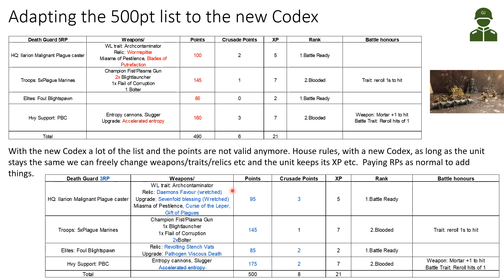He can still cast only two powers per turn, but with the reroll he can cast more reliably and hopefully deal mortal wounds with the Daemon's Favour. For powers, I kept Miasma of Pestilence — one of the best powers we have. I added Curse of the Leper, which is very good with the Contagion Discipline: we're facing Eldar with lower toughness, and against Space Marines within Contagion range it becomes a nice source of mortal wounds. I also took Gift of Plagues to extend Contagion range.